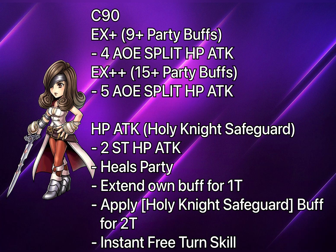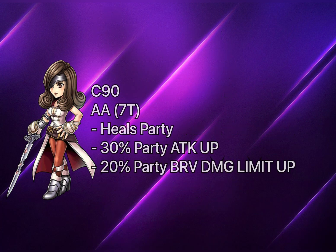After using it, it reverts back to its normal HP attack. Her additional ability with crystal level 90 has also been extended to a seven-turn buff. It provides 30% party attack up and 20% brave damage limit up, and it heals the entire party based on 30% of each individual's max HP.